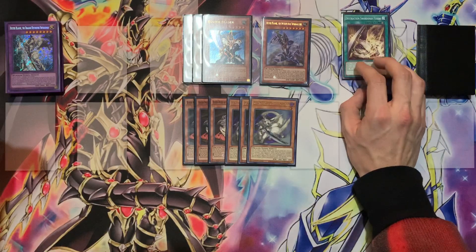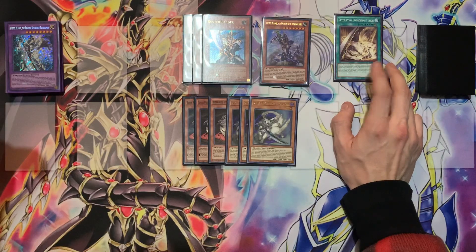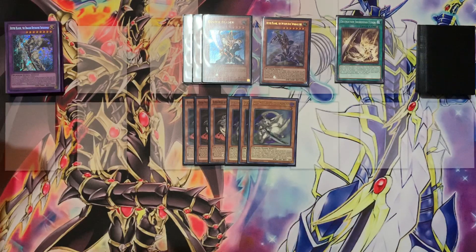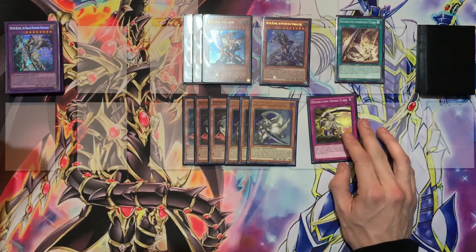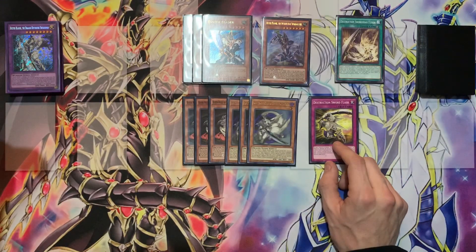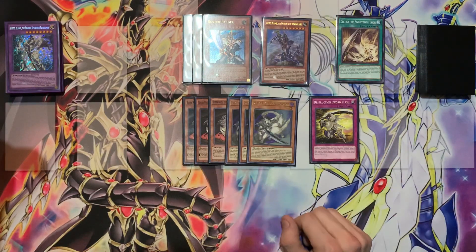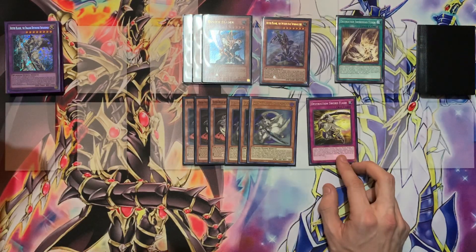Moving on into the spells, we only have one and it's just a single copy of Destruction Swordsman Fusion. You can run multiples if you have space — personally I like having one because I don't want to brick on it, but it's easily searchable and if it's in your graveyard you can bring it back. Next we have one copy of Destruction Sword Flash. I don't want to brick on this card either, but it's a very good card — it banishes all your opponent's monsters as long as you control a fusion monster that lists Buster Blader as material.